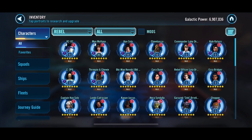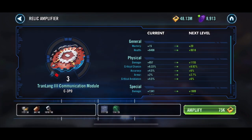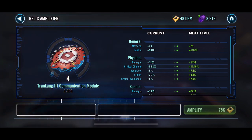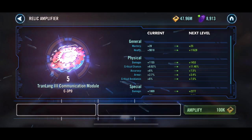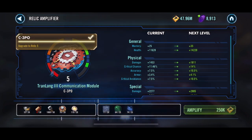We will go in here, and I think C-3PO we can get him to Relic 5 — that would be awesome. That would finish him off for the Jedi Master Luke journey. Eventually he'll have to go to Relic 7 for Jabba anyways, but we will go ahead and not worry about that right now.